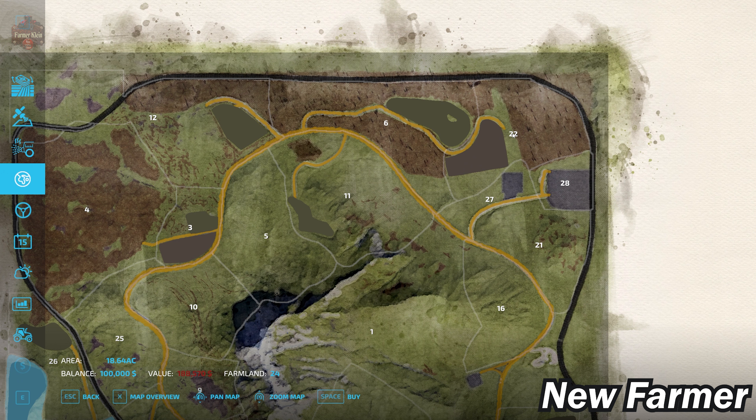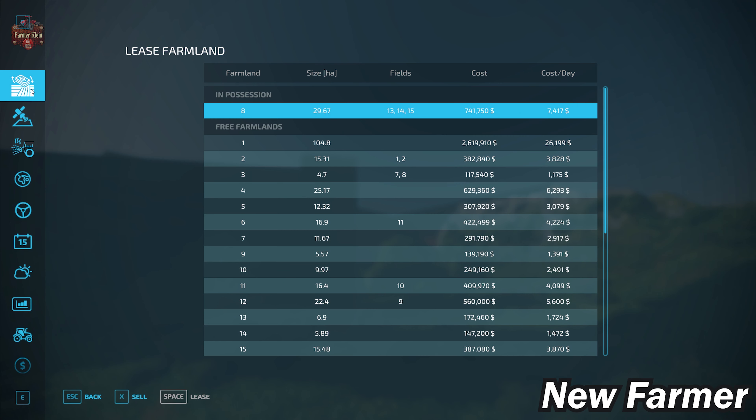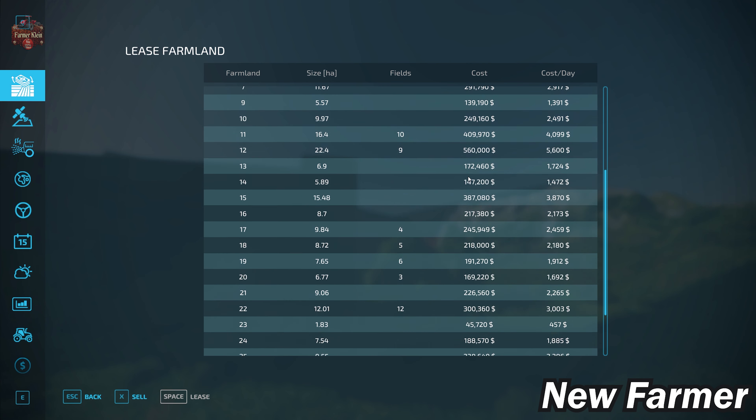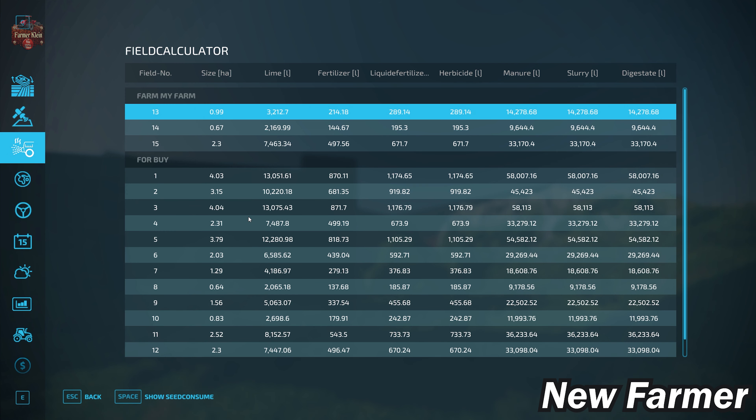Up here under the giant crane, Farmland ID 27 contains the BGA — you can buy this land for $80,610, though you'll need to buy the BGA itself separately. The farmland lease screen shows all available farmlands, their sizes, whether they include fields, and purchase cost. Multiple farmlands contain multiple fields. The field calculator screen breaks down actual field sizes which you can cross-reference with the farmland lease screen.